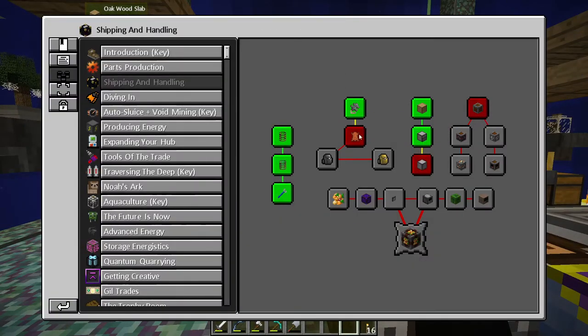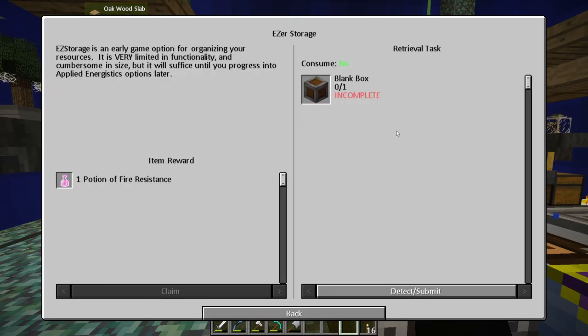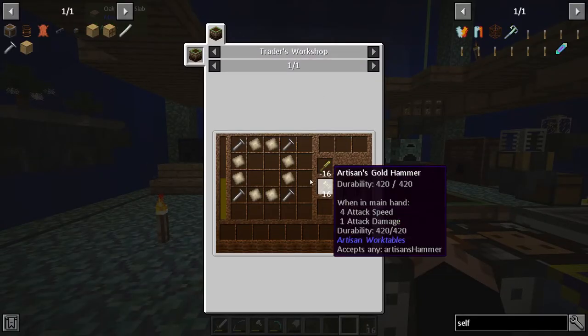We can't do that one until we go to the nether, and we can't go to the nether until we get proper diving equipment. What's 'Easy Storage'? It's an early game option for organizing your resources — very limited in functionality and cumbersome in size, but it will suffice until you progress into Applied Energistics options later on. And it's going to give me a potion of fire resistance, which'll be useful for when I go to the nether. I need to make one blank box.